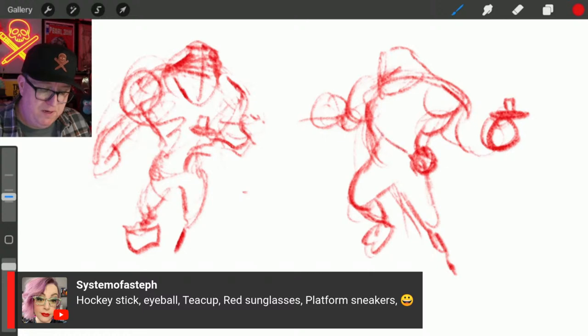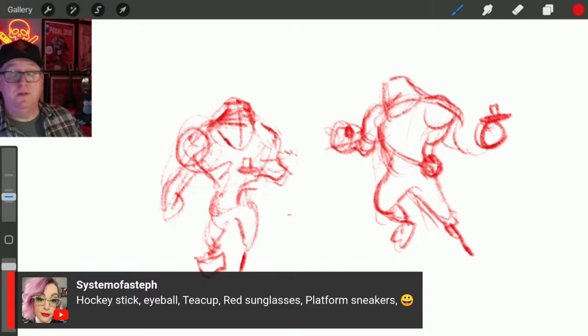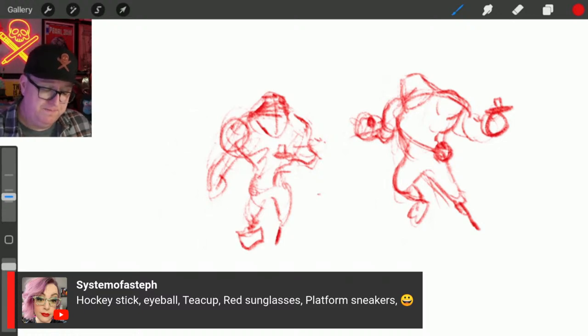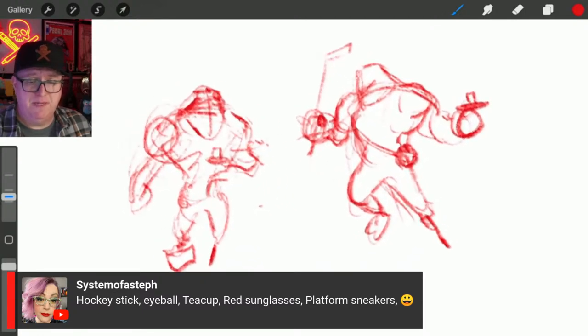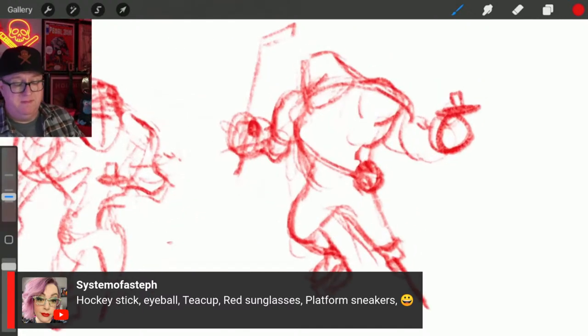He'll have a little teacup there. Banana phone — or an office — hanging off his chest with like a cord. I'm just doing basic scribble gesturing — trying to get a nice shape. If this were a real character design I might draw this character 20 or 30 times, but tonight for the stream's sake I'm keeping it very loose. Hockey stick, eyeball, teacup, red sunglasses, platform sneakers — I think platform sneakers and sick boots will make them kind of like high tops. He's got his little peg leg.